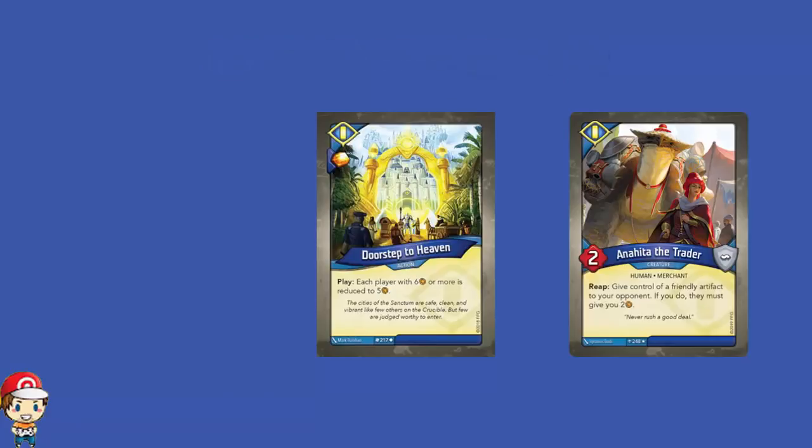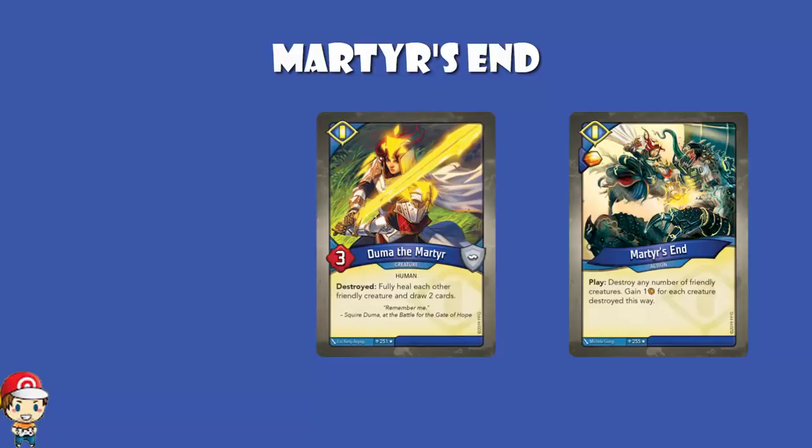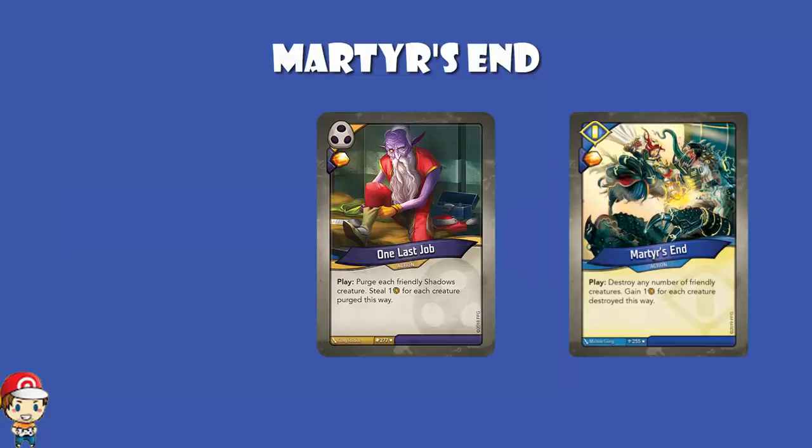We're also getting Martyr's End. If Martyr sounds familiar, don't forget we had Doom of the Martyr back in Wave 1 — and as a side note, we are getting confirmation here that Doom of the Martyr is being reprinted in Wave 2. We did see that rares were going to come around a bit more often than commons in the second set. What does Martyr's End do? Well, it gives you an ember bonus, which is pretty nice. And when you play it, you may destroy any number of friendly creatures and gain one ember for each creature destroyed in this way.